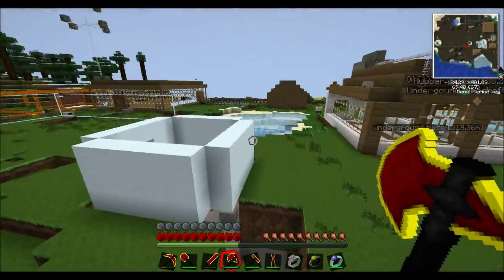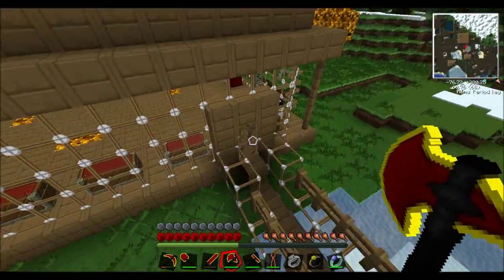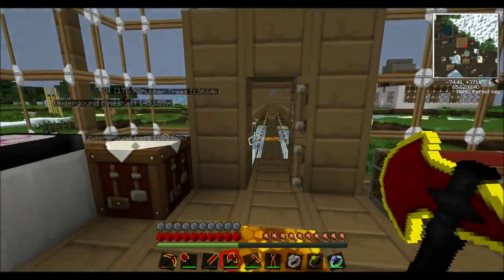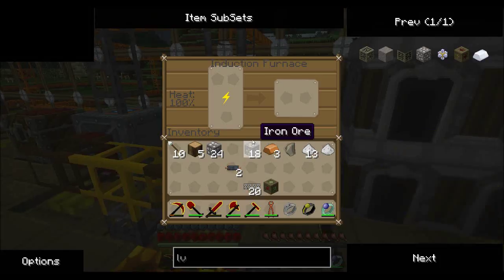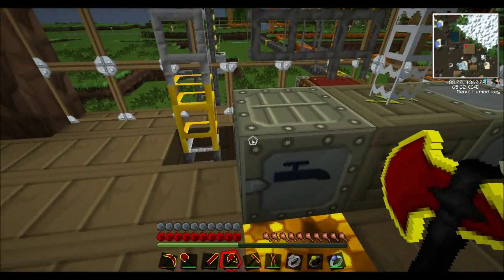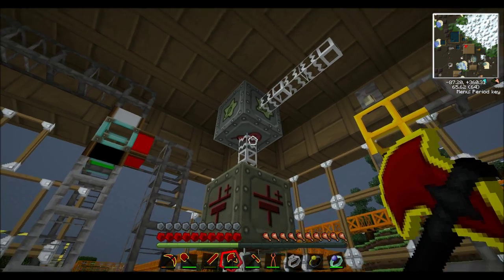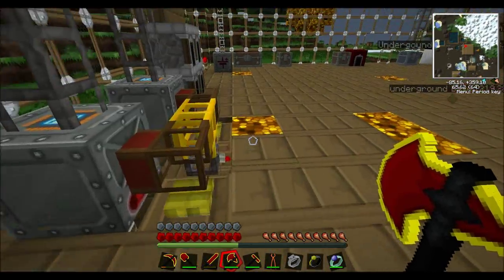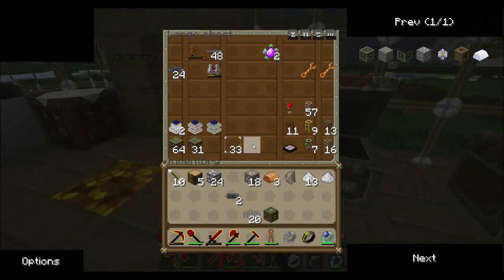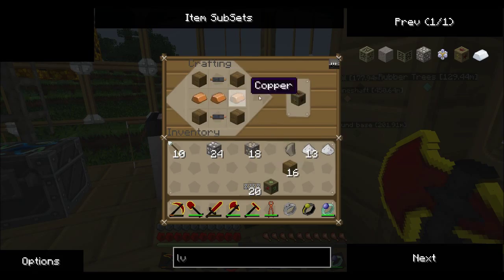The macerator, the extractor, and one other are classed as low voltage machines so they only take an input of 32 EU or so. However, the electronic induction furnace takes 128. The MFSU outputs 512, which is why you have to step it down to 256 and then to 128. We've got our stuff — one, two wood — very easy and simple to make.